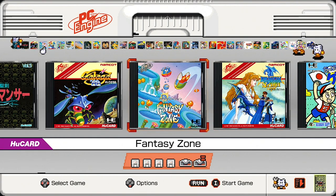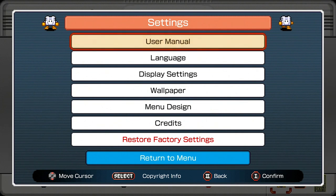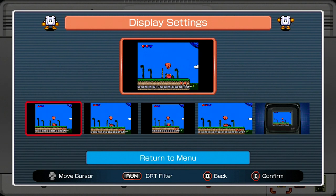Jumping over to options by pressing down on the d-pad gets us into settings. In terms of stock settings we have access to the user manual and language selection. Display settings gives a bunch of options: a 4:3 aspect ratio, full screen, a pixel-perfect aspect ratio, widescreen, and a core graphics style display which is a much smaller screen. If you press the Run button you can also get a CRT filter with scanlines applied - I'm probably not going to keep it on, but the option is there.